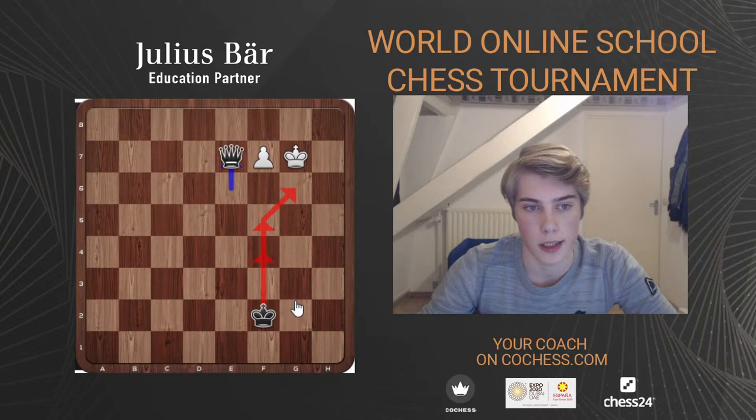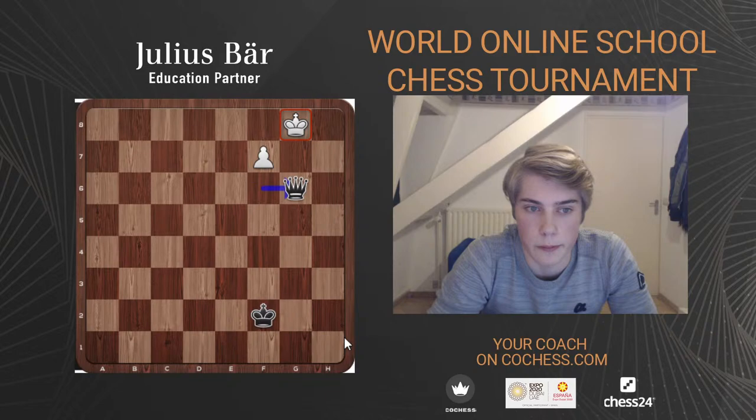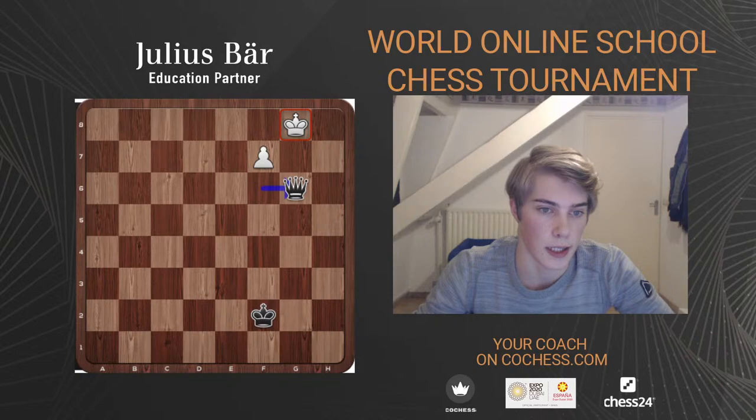It's actually very simple to hold these endgames — the only thing you need is the stalemate. The queen gets closer, pins the pawn, king g7 tries to promote. Queen e7, king g8 threatening promotion again. Queen g5 check, king h8, queen f6 forcing king g8, queen g6. Now where does the king move? Neither h8 nor f8 seems ideal, but the answer is simply king h8 — because black can never take the pawn with the king in the corner as it would be stalemate. Queen versus f-pawn is a draw because of this stalemate trick.